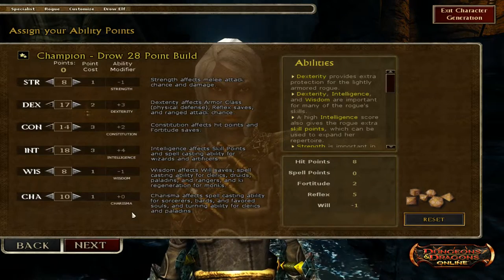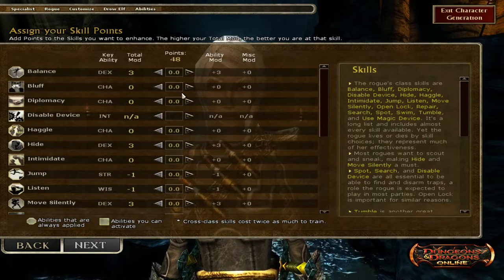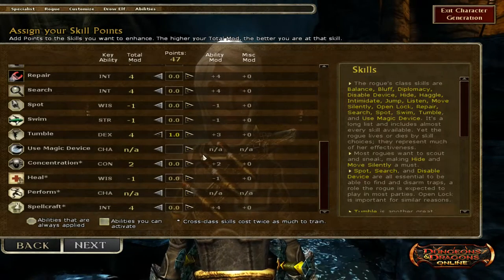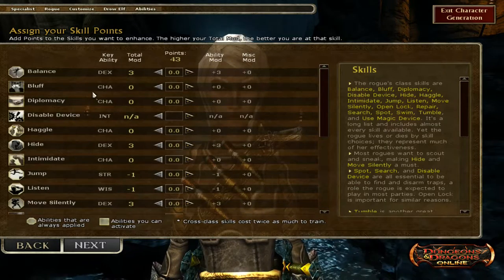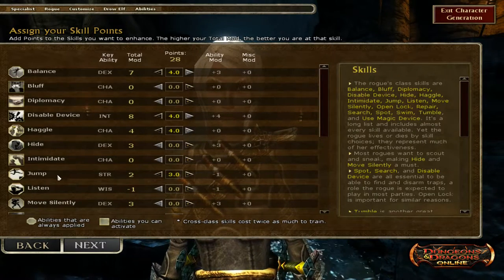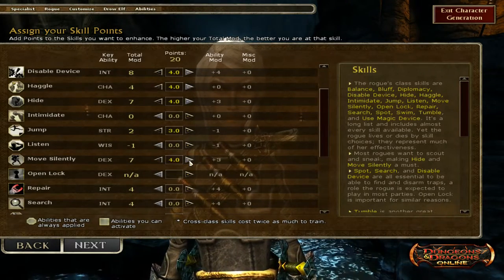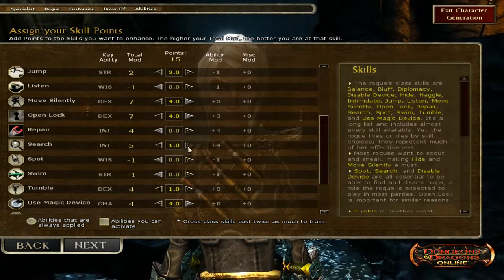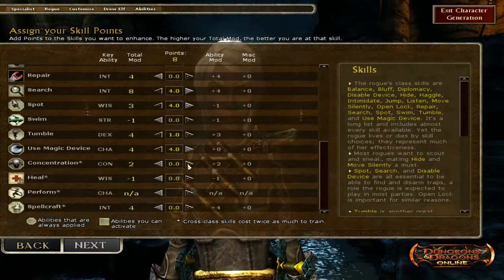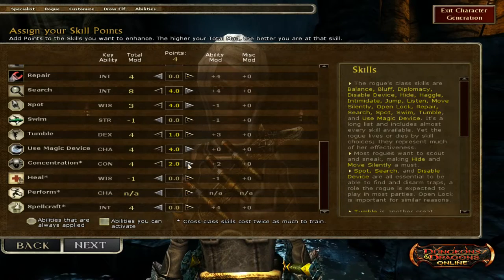I don't have access to a tome on a first-life character, so it's a bit disappointing — but there you are. Starting abilities: strength 8, dexterity 17, constitution 14, intelligence 18, wisdom 8, charisma 10. We go to next and we have an absolute crap-ton of skill points, and this is going to cause problems later on. First I want to put one point into tumble, then max out UMD, and hit balance, disable device, and haggle — putting four points into those.